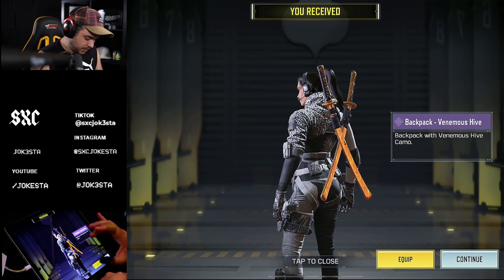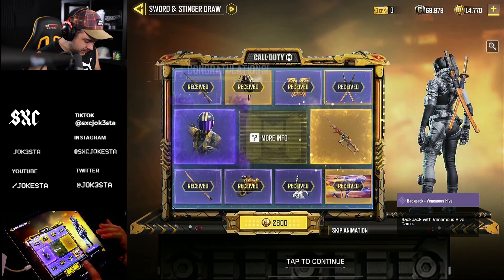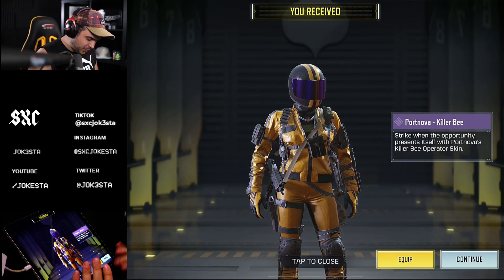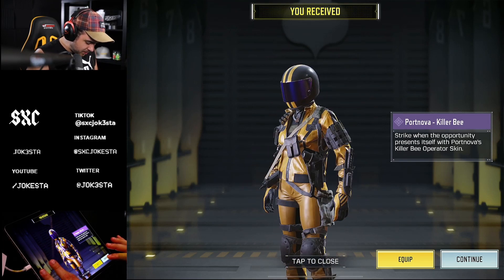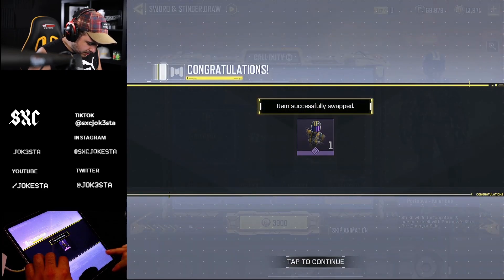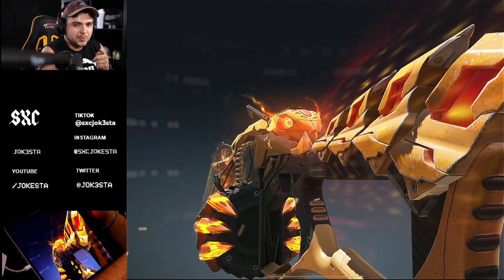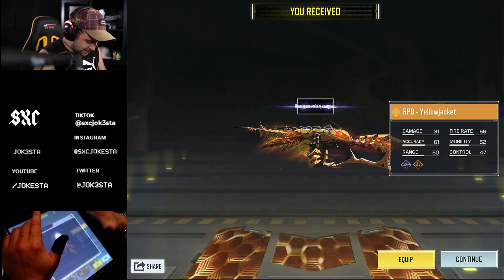We got the backpack. Actually this looks dope. I might actually use this because I like swords in the back. There was one with a backpack that had a katana - I don't remember which draw it was but I remember running it, it was pretty dope. This character kind of reminds me of Fortnite. I love the gloves because when you're playing you're holding a gun - this is perfect. So the next last thing is the RPD Yellow Jacket. This is basically the bees. I feel like this is like the HBR legendary's brother. That's what I realized.